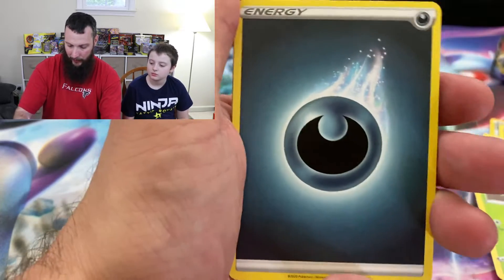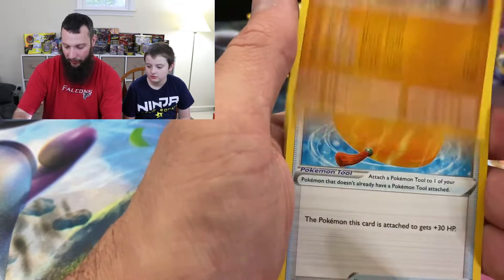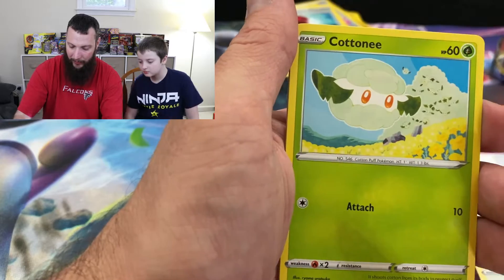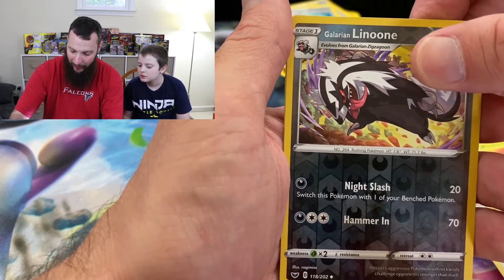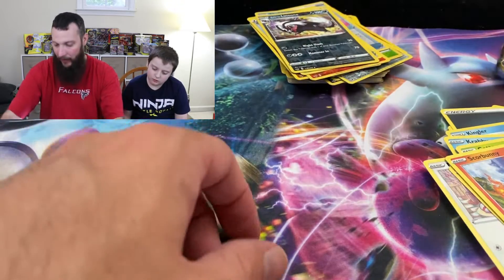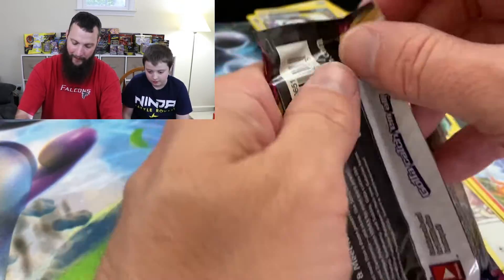Dark energy, Kingler, Rhydon, Big Charm, Krabby, Minccino, Galarian Ponyta, Cottonee, Scorbunny, Galarian Linoone, and Noctowl — non-holographic. More like actual Noctowl because it's not doing anything.